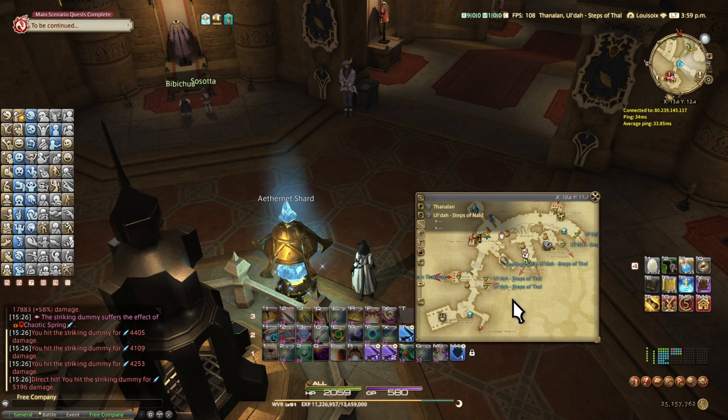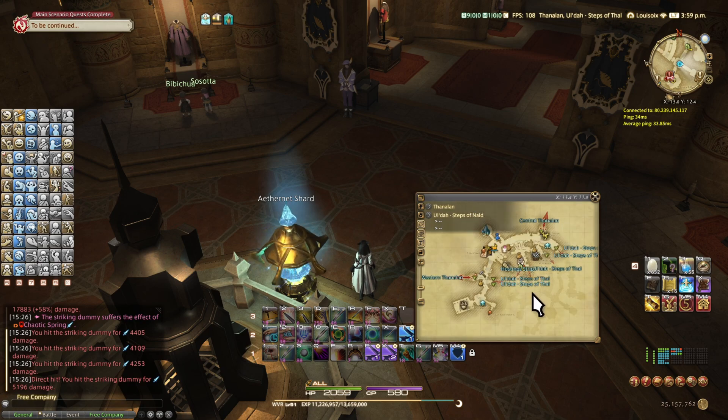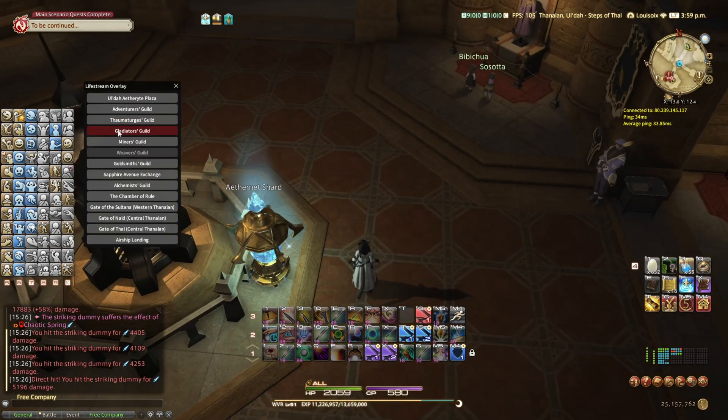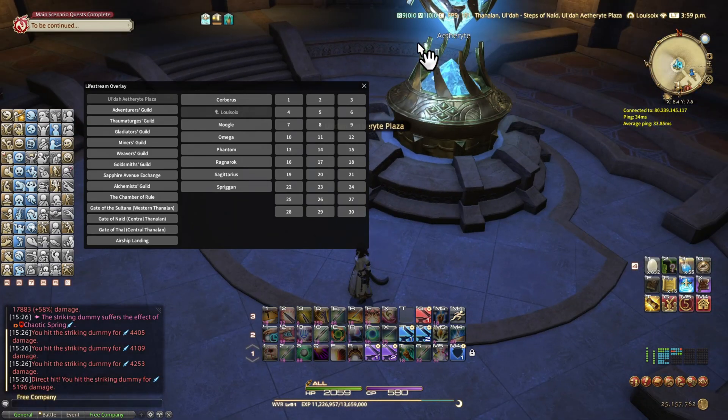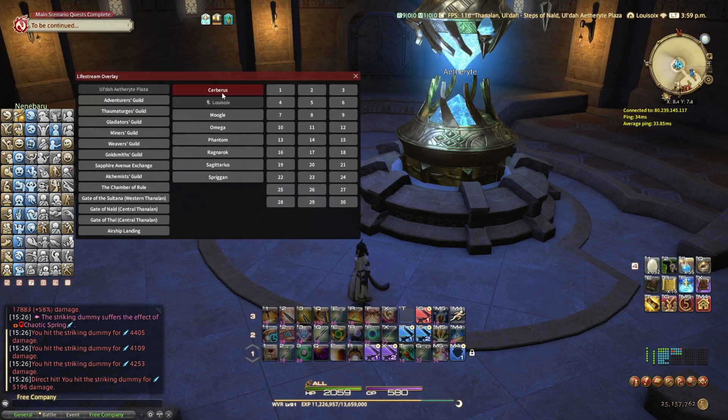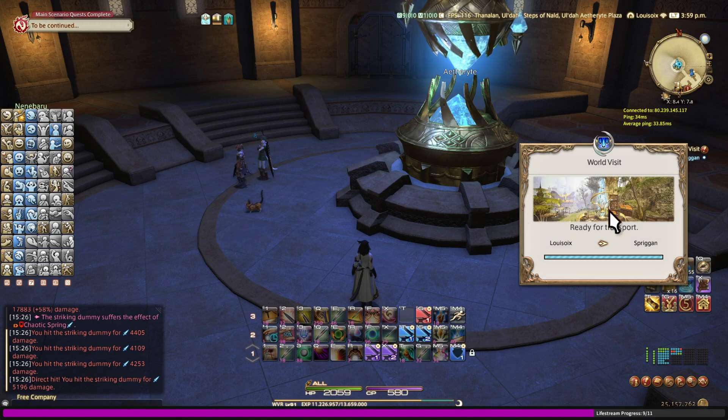All this really tedious navigation, especially when you're a beginner and don't know where anything is — this makes it easy. You have a quest somewhere? Gladiator's Guild — boom, you go straight there, no problem. If you're at one of the main Aetherytes, you can click on one of the servers to pretty much instantly travel to a different server. I'll click on Spriggan — I'm on Louisoix — and boom, nice and easy, nice and quick.